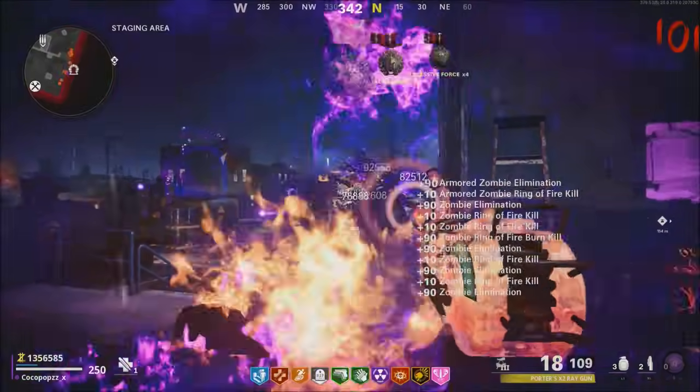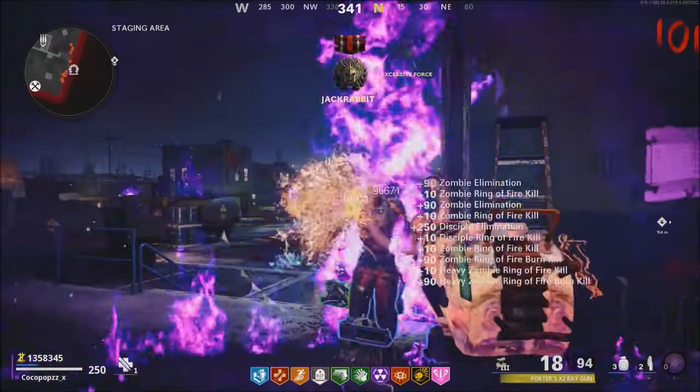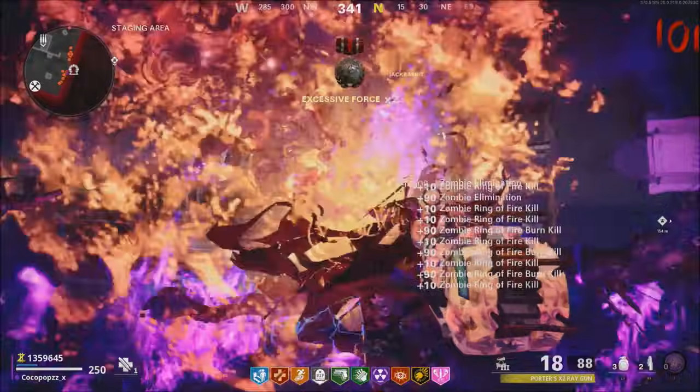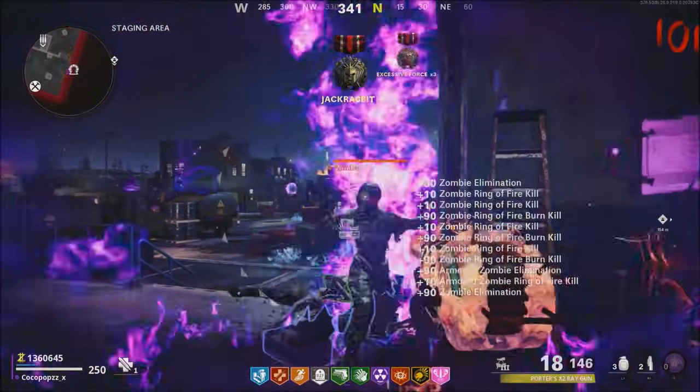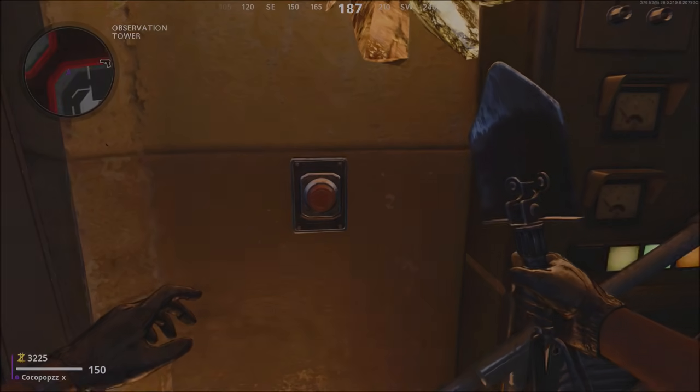There's a two zombie spawn glitch, and it's inside the spawn area. We're going to show you how to set it up inside the video. Big huge shout out to Darkdron — we'll leave his link in the description. I highly recommend you head over and check him out, because when he finds these cool strategies, being a high round player, he shares them with everyone to use, and we all actually use it as well.